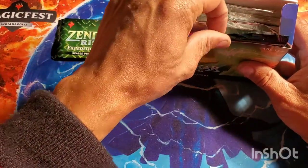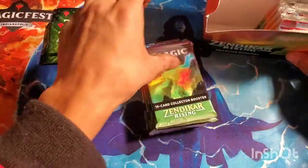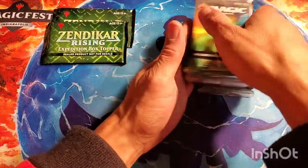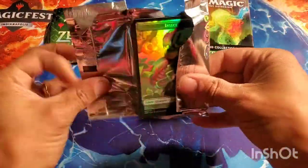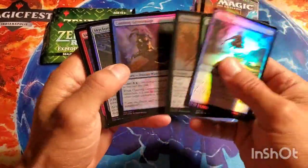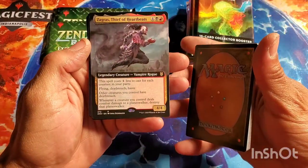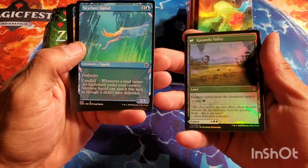We got two packs and this is the only way you can get foil fetches. These are really expensive packs — I have never in my life opened this many collector packs in a row. I'm not going to spend too much time on the commons and uncommons because the prices have absolutely crashed and burned, but I do love these lands. We're starting off with a full art Thief of Heartbeats non-foil and an elephant that turns into a land.